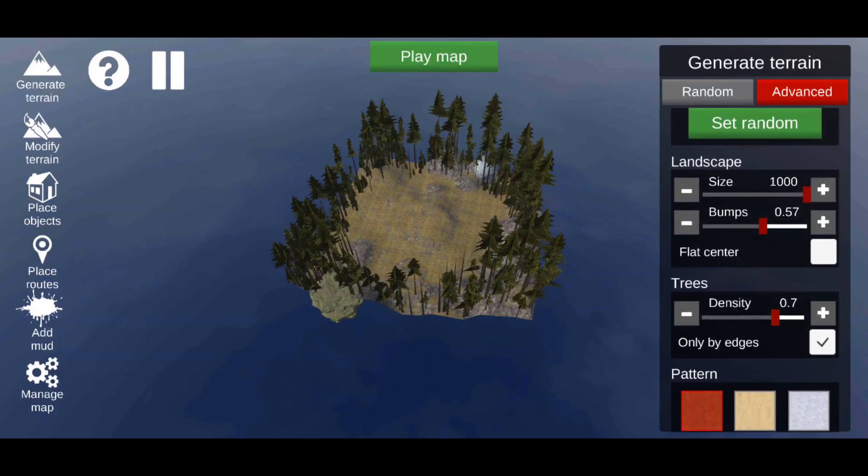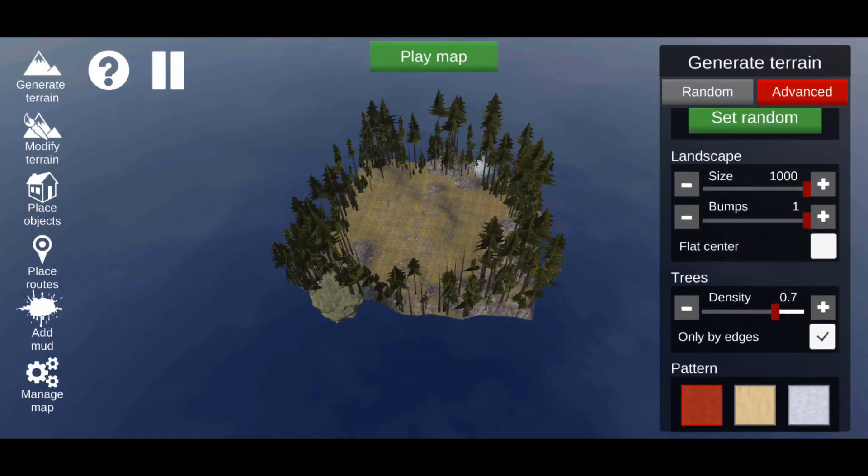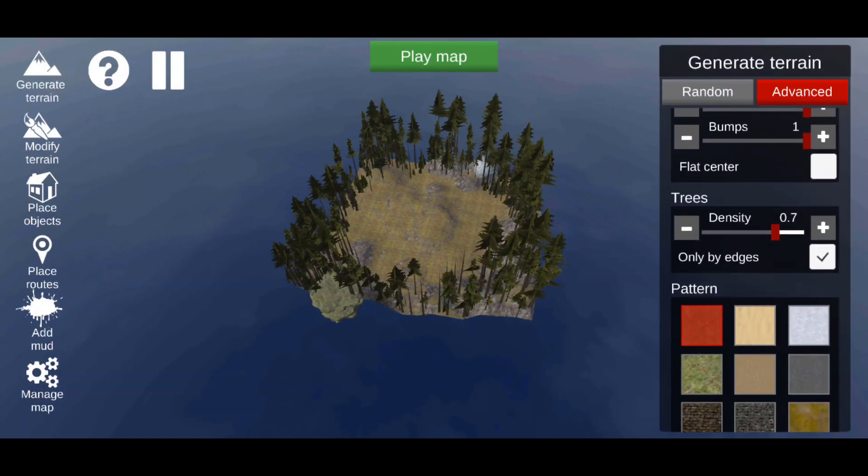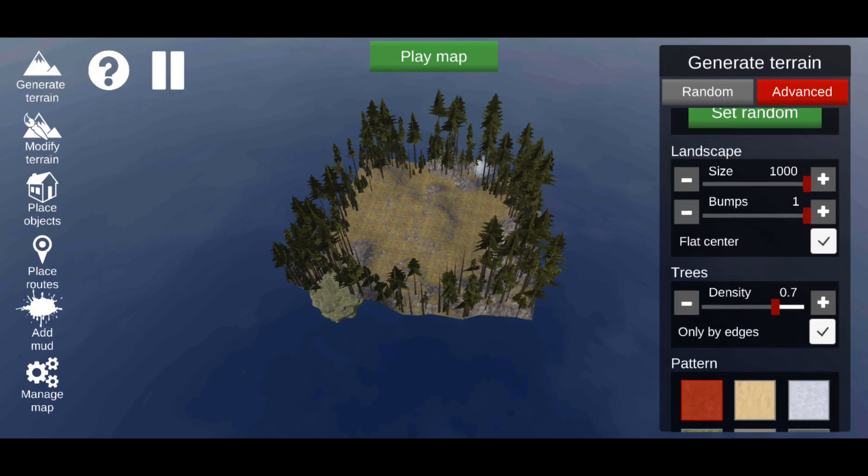Then Bumps — we're going to turn bumps all the way up so we have a bunch of bumps on the map. If you turn it all the way down to zero the whole map is going to be flat. We're going to leave it on one and move them all the way to the center of the map.